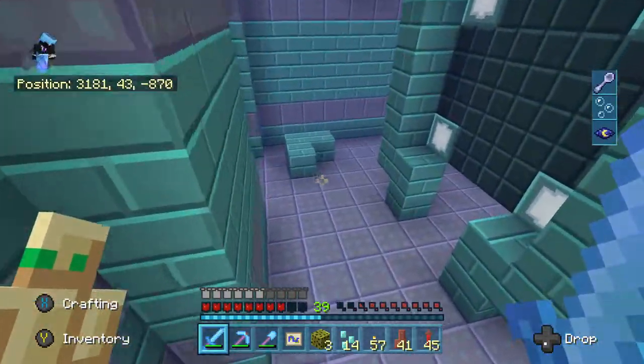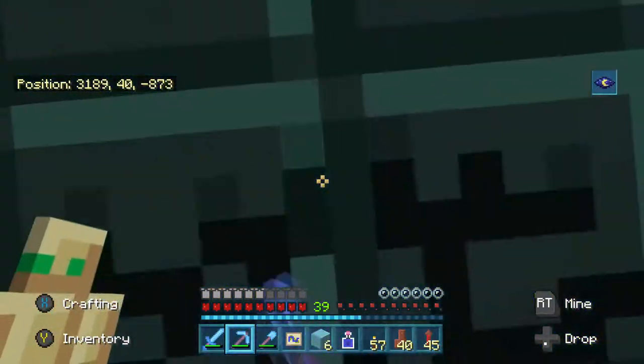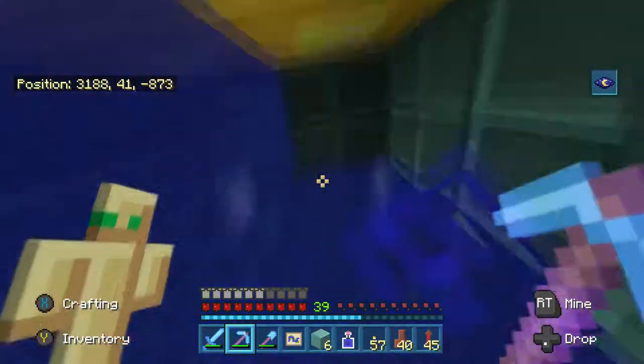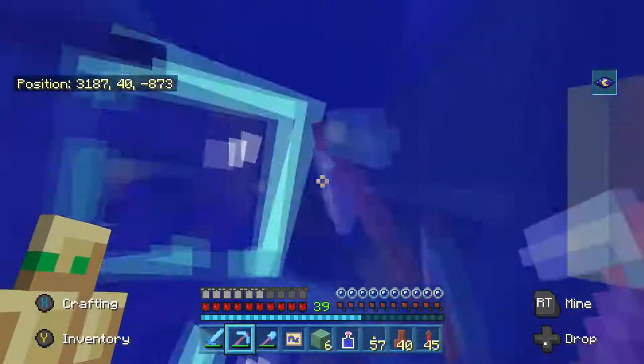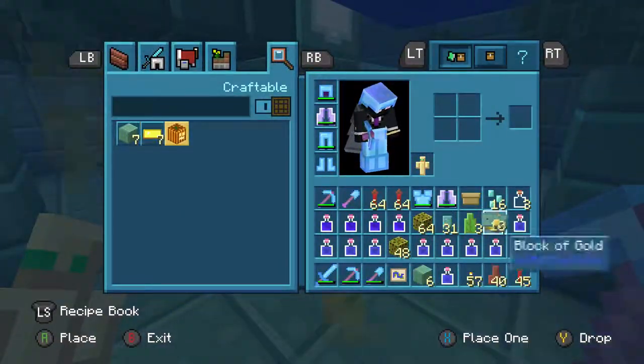Somewhere in the monument — I'll show you in this clip right here — there are actually eight gold blocks hidden in the walls. There's a weird pillar in the middle somewhere, and if you break into it you'll find eight gold blocks there. So that's definitely something to be happy about.